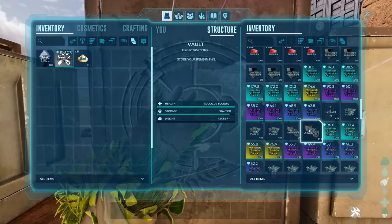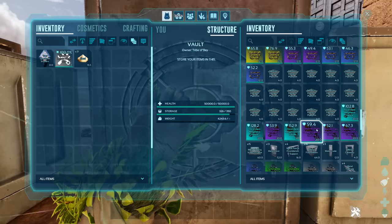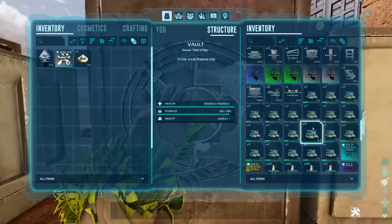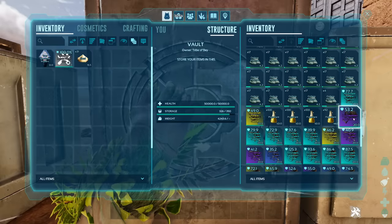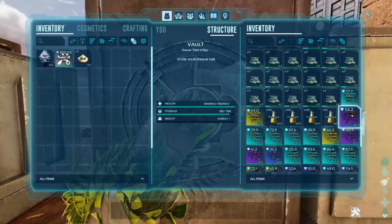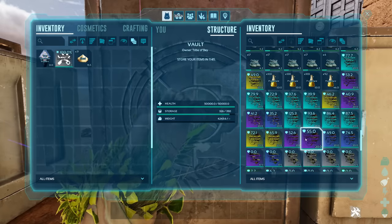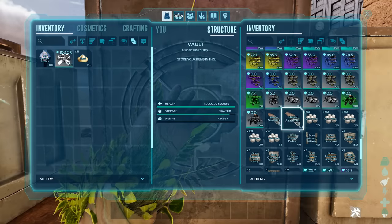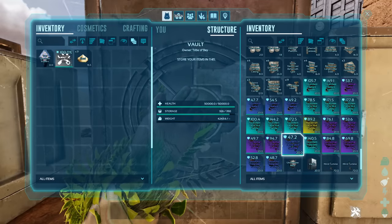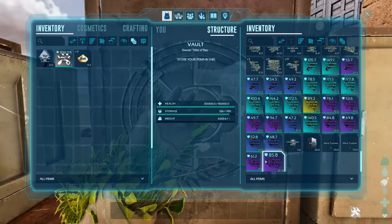Continuing yellow drops: Iguanodon saddles, Lymantria saddles, elevator platforms, Megalania saddles, Megalosaurus saddles, loads of metal structures, metal shields, loads of organic polymer, Paracer platform saddles, propellant, and a Wyvern saddle — we got a Wyvern saddle in a yellow drop, that's not normally a thing on standard maps, quite nice. Loads of rock golem saddles, Sabertooth saddles, scuba gear, silica pearls, stone structures, Tapejara saddle, Terrorbird saddles, Thylacoleo saddles — very common in this one — vault, wind turbine, and finally Yutyrannus saddles.